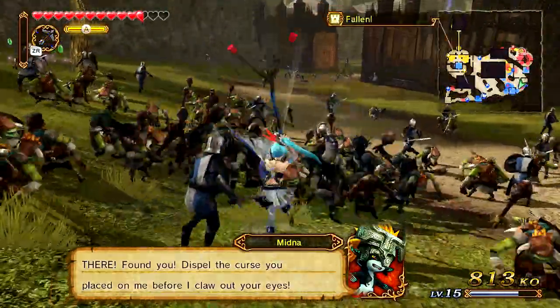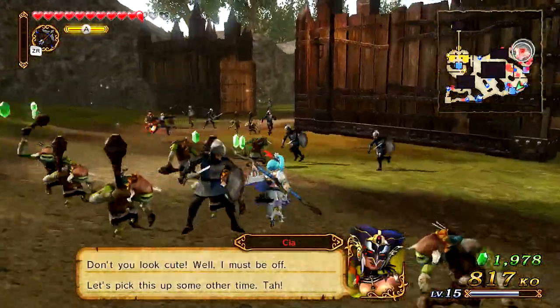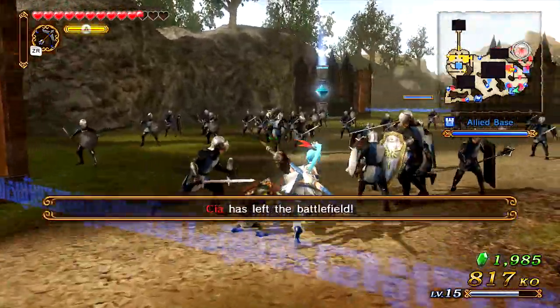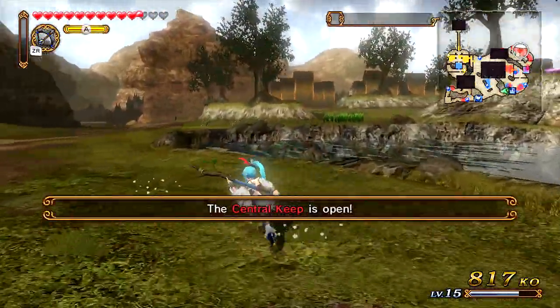I need to realize we don't even have a thousand kills yet and we're pretty far into this. Oh no, that outpost has been claimed again — that is not good. I guess we should go ahead and claim it back. Sia has left the battlefield, okay. They were fighting each other, and now the central keep is open — I'll go ahead and head there.